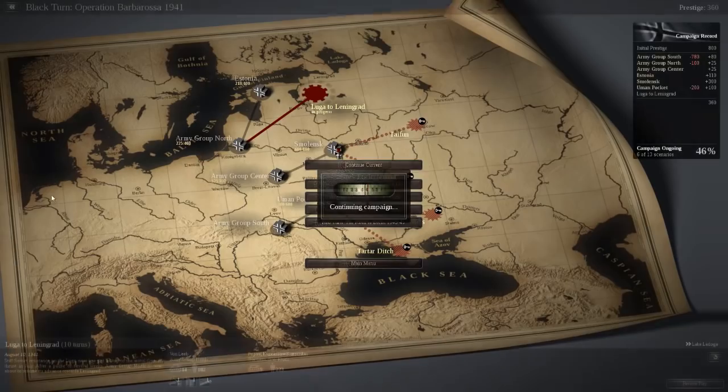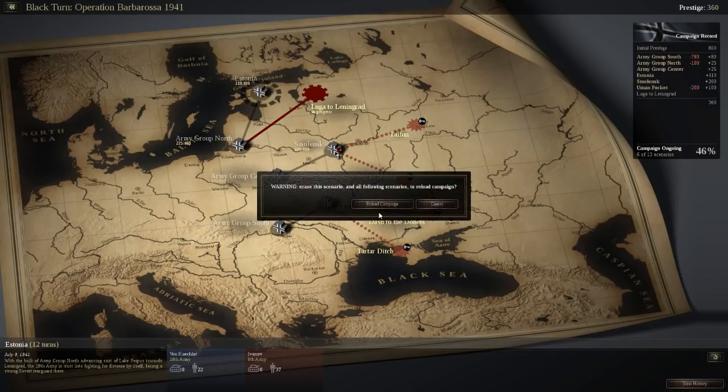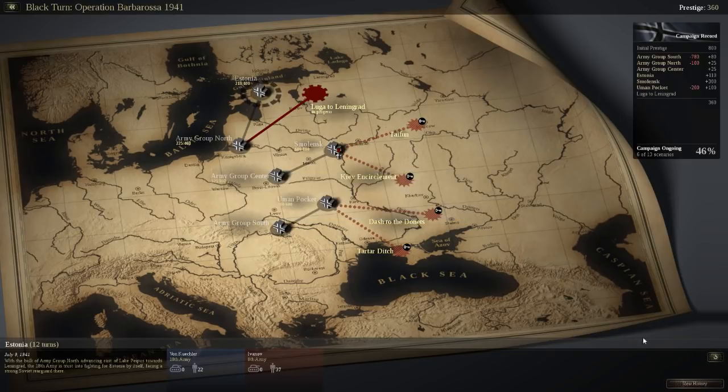So now let's jump into the campaign again and continue our mission, which is Estonia. Estonia is quite easy — it's 12 turns and nothing much. We're gonna review the history. It's the black turn, Operation Barbarossa, 1941.